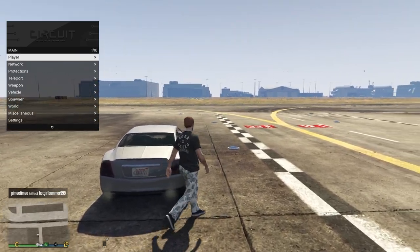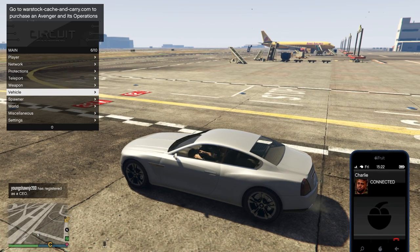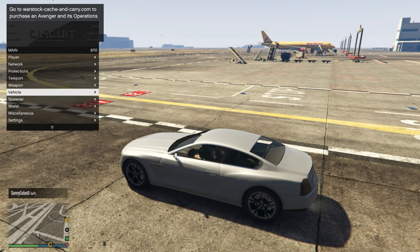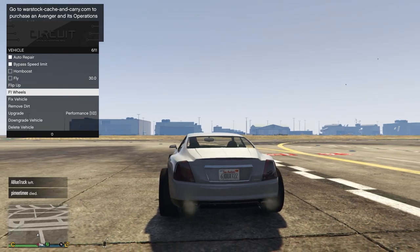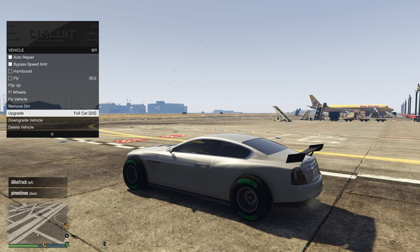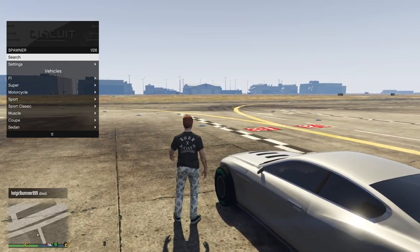Once you get your vehicles out here, you can come down to the vehicle section. You can enable auto repair — that's basically like vehicle god mode. You can bypass the top speed limit on the car, which is a really cool option. You have your F1 wheels which look absolutely sick. You have your fixed vehicle option, you can upgrade just the performance or do the full upgrade, and you can also downgrade the vehicle back to base model spec as well as delete it.